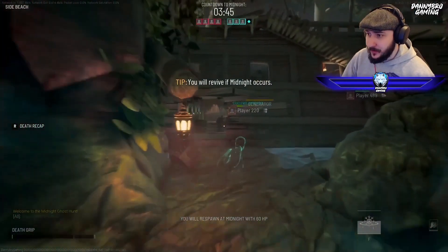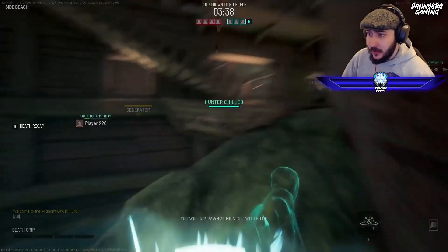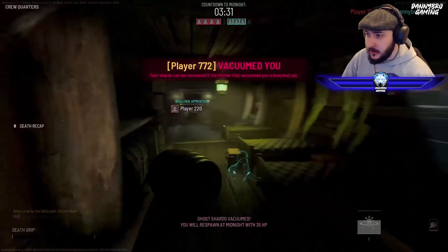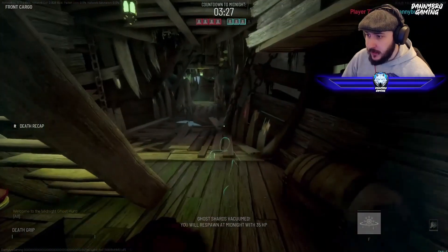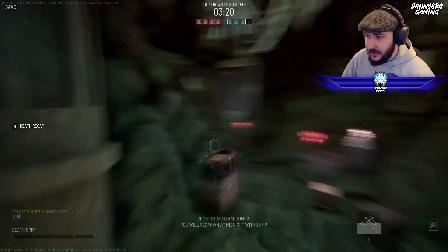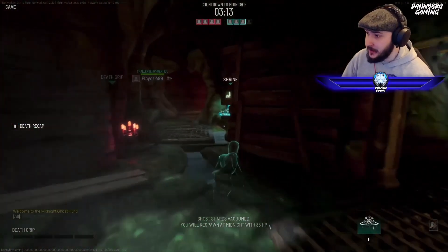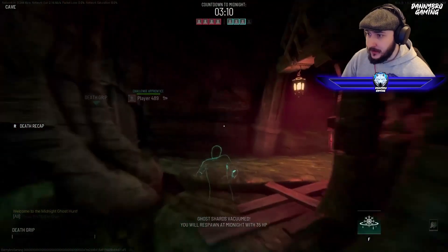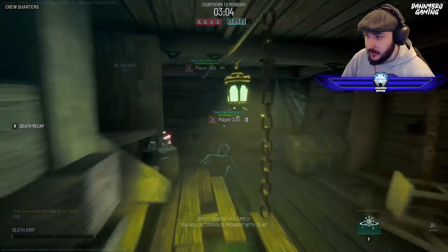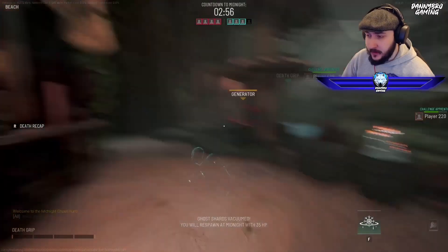Now we're still the ghost, but the good thing is you're not completely out of play when you die as a ghost — you can still impact the game by slowing hunters down. Trying to keep them away from your teammates — he's chasing my teammate so I'm going to freeze him. I'll freeze and move. I've enjoyed this prop hunt game so far. I've played prop hunt in Call of Duty and Fortnite has a good one as well.